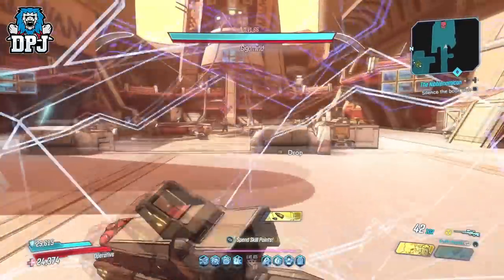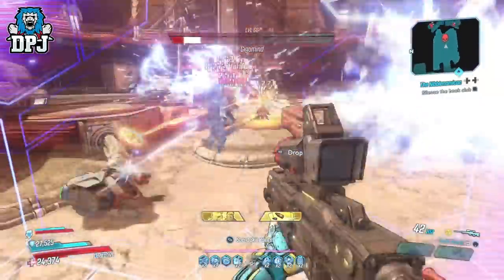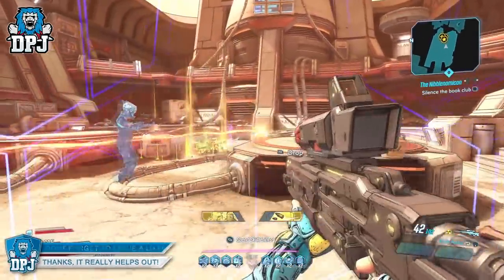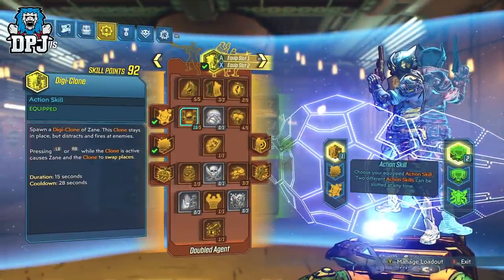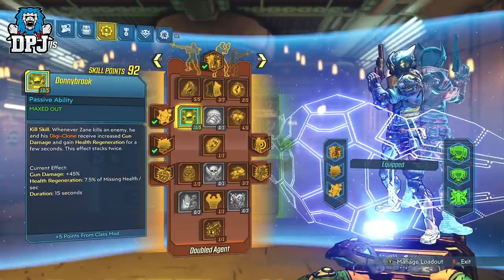The build itself you'll see in a quick second, but the damage this thing is capable of is truly unreal — and that's just from the digiclone. If you want to help out and decide not to be that lazy Zane player, you will destroy things twice as quick. In the last video — which I'll link in the description — I literally with this build popped that digiclone within the Slaughter Shaft and you can literally wipe out entire lanes by itself. You don't have to do anything — that's how crazy this build is. You can see the updated level 65 lazy Zane build on screen now.